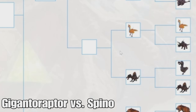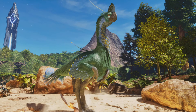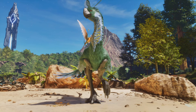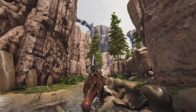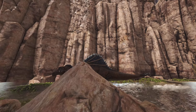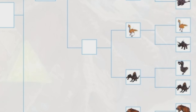After that is the Spino versus the Gigantoraptor. The Gigantoraptor has been one of the best creatures added recently because of its abilities to imprint on babies and all that. The Spino has kind of been overshadowed by the Rex — it's just weaker in pretty much every regard, though it does have the water buff. But the Gigantoraptor just has a lot more abilities and I'd probably find myself using it more than the Spino. So it's going to win.